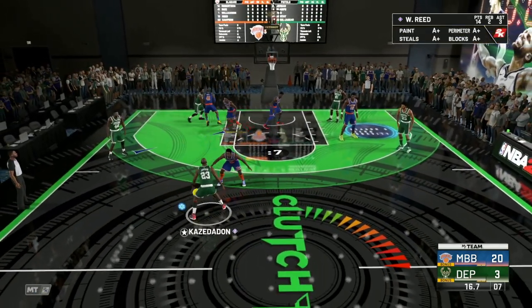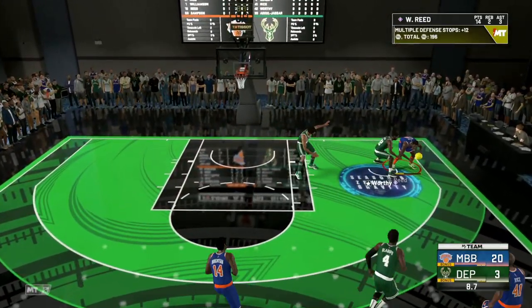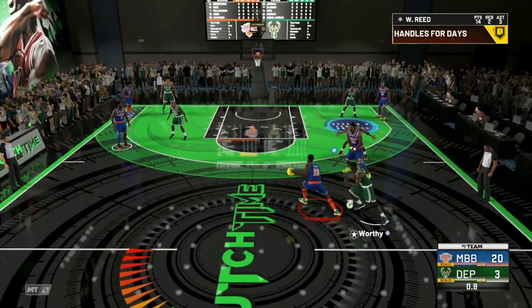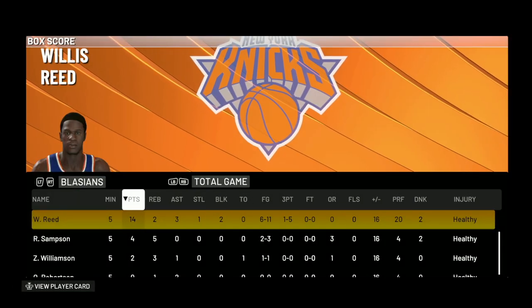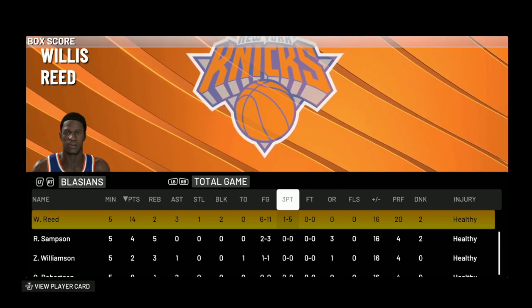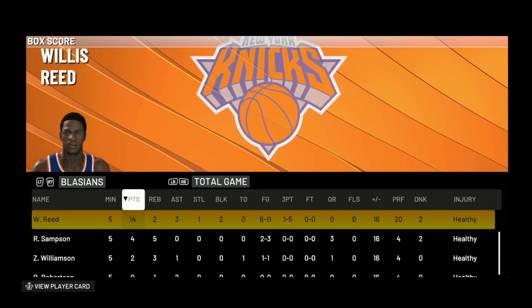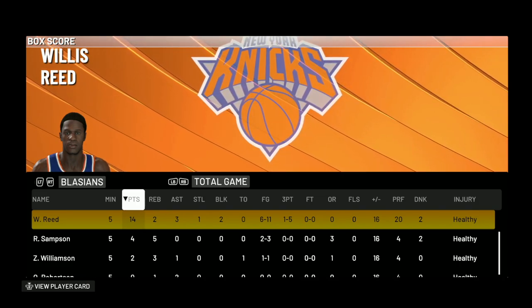We're leaking in transition — seeing Willis Reed in the corner. Slowing it down, calling a screen for Ralph Sampson with three seconds left, couldn't get the shot up. But man, Willis Reed went absolutely crazy in today's gameplay. In the box score: 14 points, two rebounds, three assists, one steal, one block, no turnovers. I shot terribly from the three-point line — that's just me on current gen. He knocked down that one four-pointer and was responsible for 20 of our points, basically every single point we scored. Let me know in the comments what you think of Willis Reed!